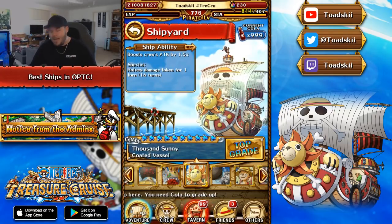My number eight position is the Coated Thousand Sunny. This ship definitely saved a lot of people back in the day. It's a regular 1.5 times attack boosting ship — nothing special there — but its special ability is why it's so useful: it allows you to halve damage taken for one turn. This is really nice in case enemies have death-damage hits. Being able to halve all damage taken for one turn was the main reason some teams were able to clear content. You can get it from story mode, and you'd spend cola to max it out, but the added damage reduction effect is always really nice.